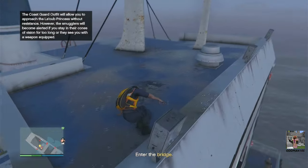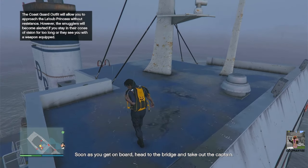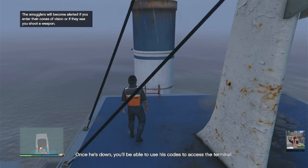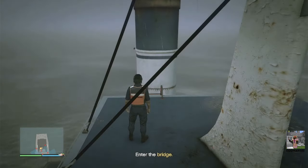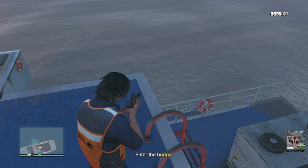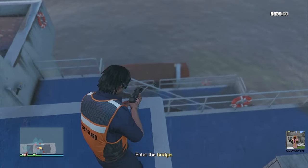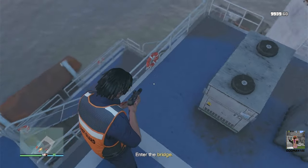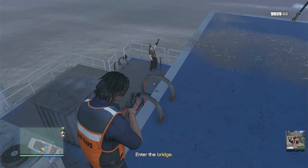Now that we're on the roof of the pilot house or bridge, we're going silent and sneaky. Get your suppressed weapon out — you're going to need it. Merc out any armed personnel in your way. One of the bonus objectives requires that you approach the bridge completely undetected, which is why you need a suppressed weapon. Any armed security in your way, take them out.